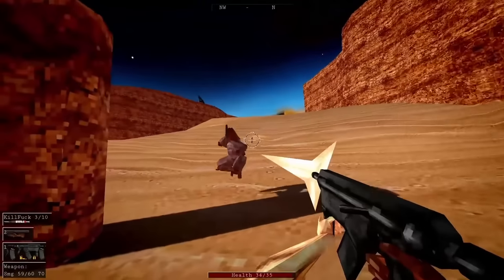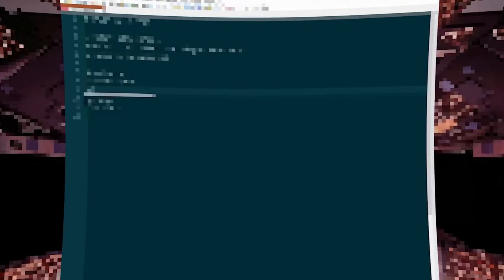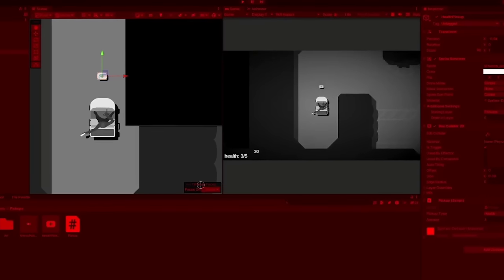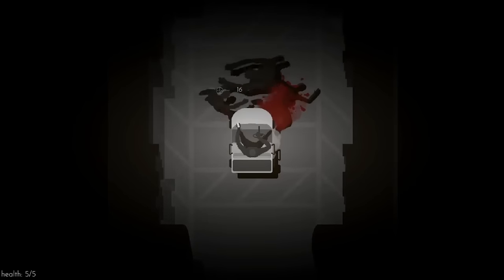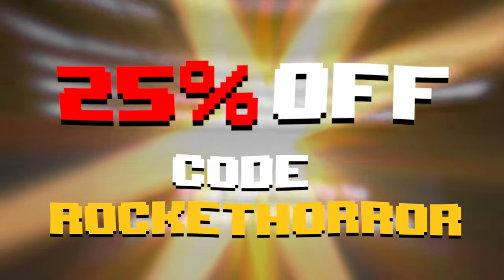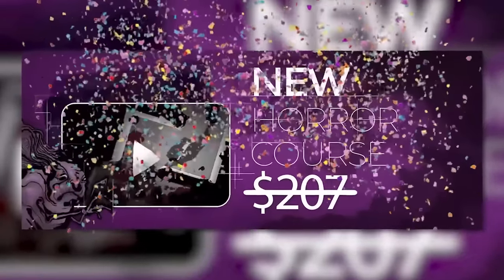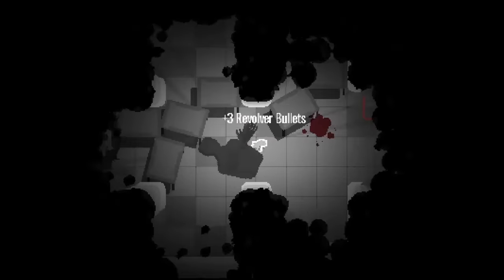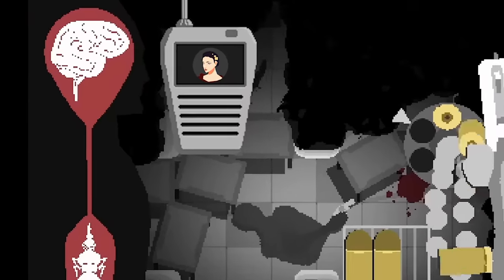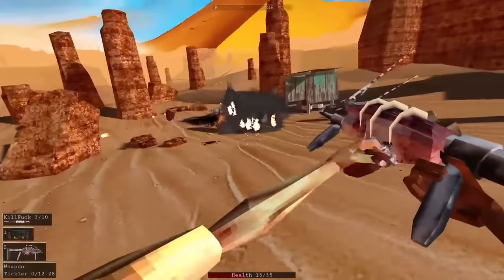Msz has created dozens of horror games, most notably Rot Flesh and Endo Parasitic, and is now revealing his secret development process in this new course. You gain access to it when you purchase our program, Game Dev Rocket, and we're gifting the community with a 25% off coupon — Rocket Horror — up until the 2nd of November. We also recorded a great interview with Msz, which you can listen to with the link in the description, completely for free.